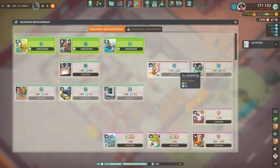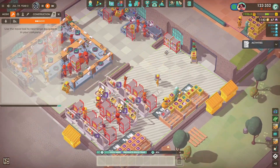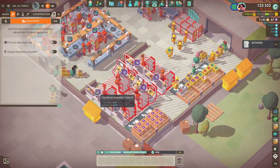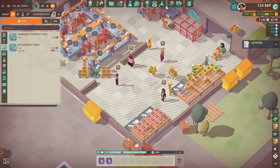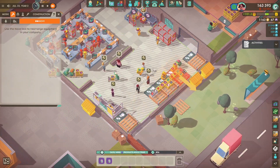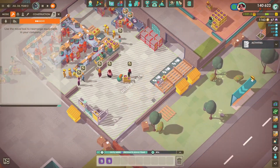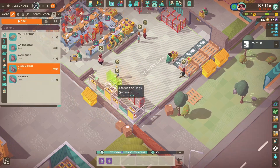Next thing on the list was to actually up production of all our products. I wanted to get the market phases progressed so we could use better modules and just create some better products, because we're using the same modules all the time. Starting with the toy robots, the plan was to put down some more assembly tables. However, we had so many success points and I remembered we could actually unlock a new assembly table — specifically the bot assembly table through business development — and that speeds up the assembly of bot products, so literally perfect to use here.